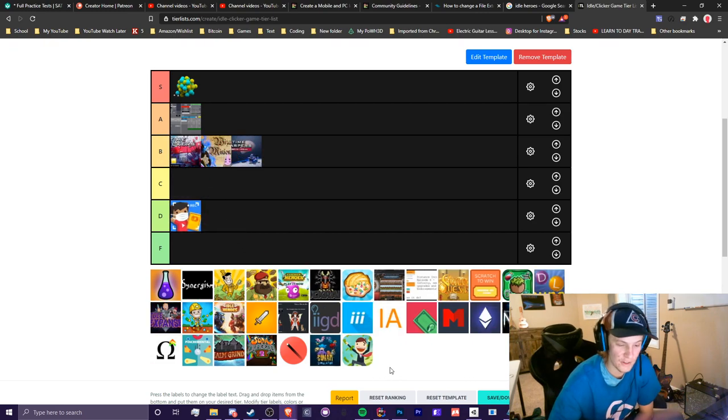Tap Tycoon — it's generic, so I'm just going to give this one a C tier.